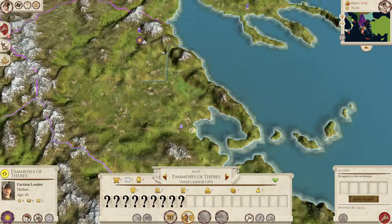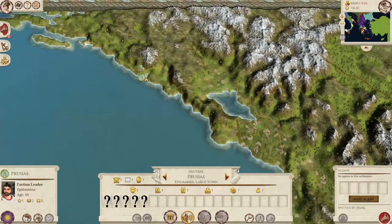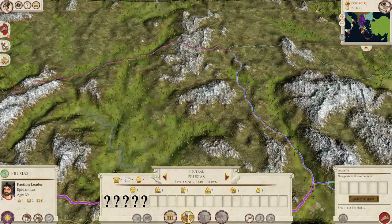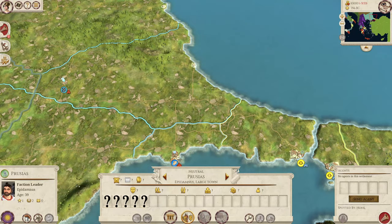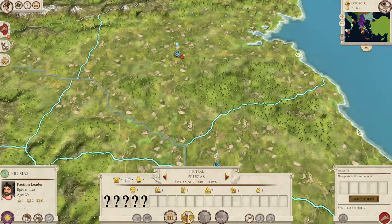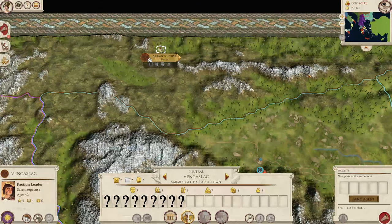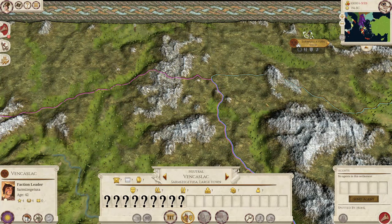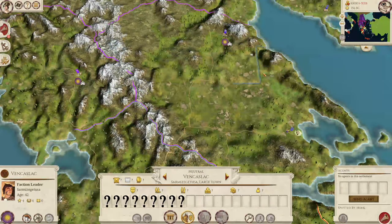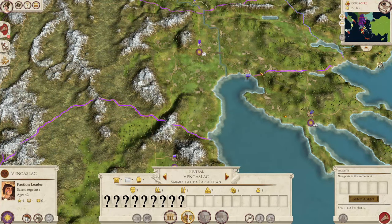In terms of the other factions that Philip fought, we have the Illyrians on the western coast and the Thracians in the northeast, who occupy quite a large territory. We also have the Dacians in the far north — they just have one settlement and are the barbarian faction. So those are the main factions for this mod, but there are also some peripheral powers.